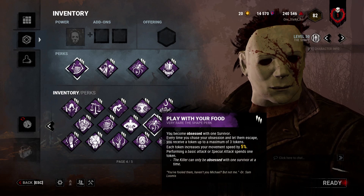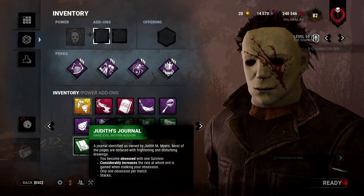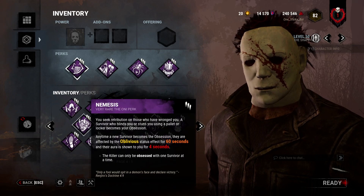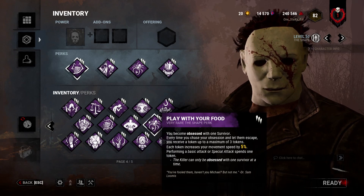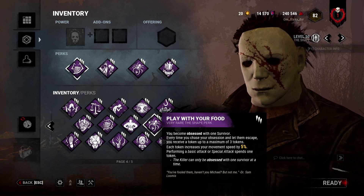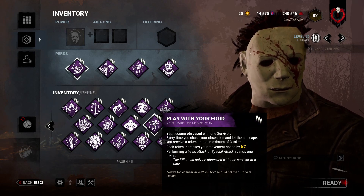Monster Shrine is Monster Shrine — not good. Nemesis can be pretty fun because you can combine it with the Judith's Journal add-on, which gives you faster stalk against the Obsession. Play With Your Food — this is my baby. I think it's the most underrated perk on Michael Myers and could possibly be his best perk — definitely top 5.